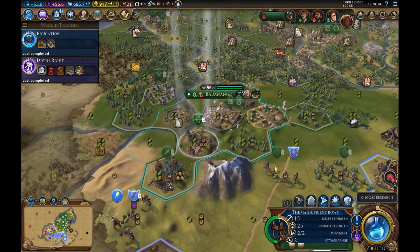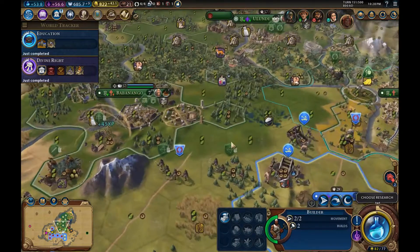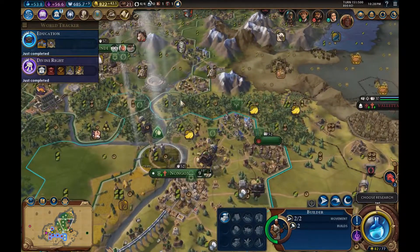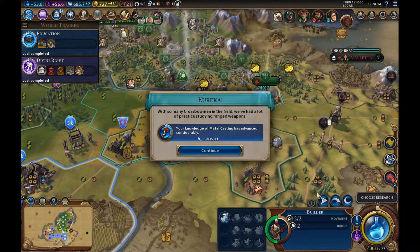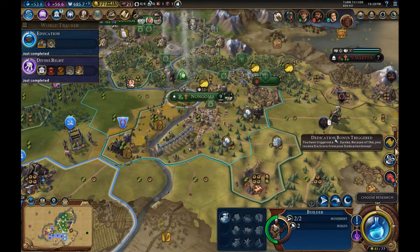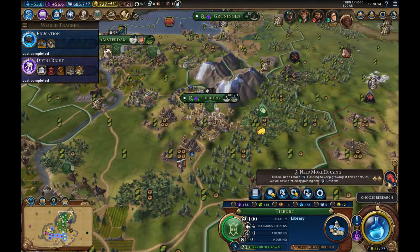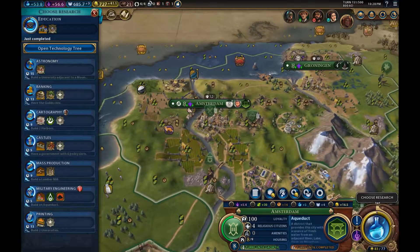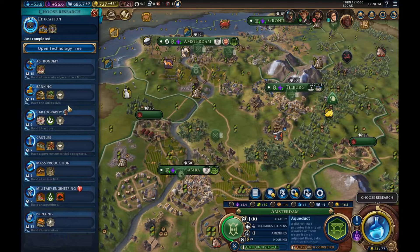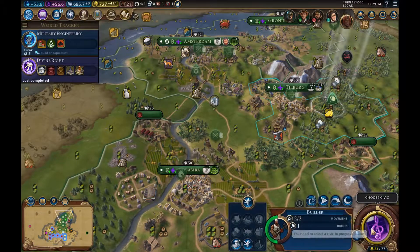Let's think about upgrading some of the things on the front line. Do we want a crossbowman there? I think a crossbowman would definitely be more effective there. We will promote this unit as well. Eureka — more crossbowmen, we've got a Eureka, another ERA score. Our ERA score is absolutely overflowing. We know you need more housing but we are trying to sort that out. Military Engineering is recommended — who am I to argue? It's only five turns.